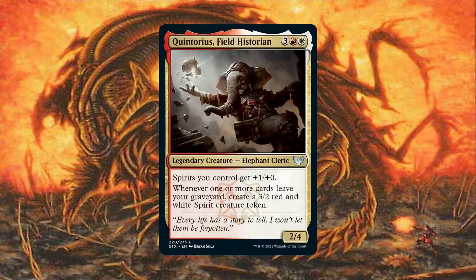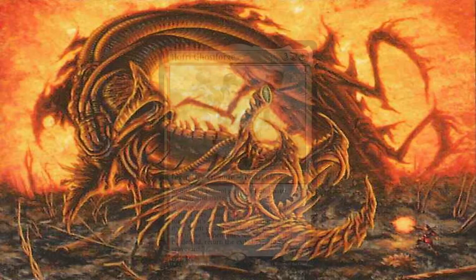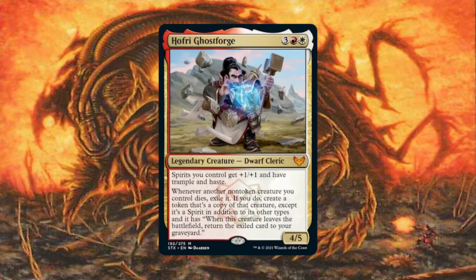With our trusty Pull from Eternity Sunforger engine, we can potentially pull this off very frequently if we have the mana — which we should, since we can also copy mana rocks. Quintorius Field Historian synergizes further with our beatdown strategy since he creates a 3/2 spirit token whenever a card leaves our graveyard — a token that's actually 4/2 since he pumps our spirits by +1/+0. What's great about Quintorius is that we can recover cards from our graveyard which triggers him, not just by exiling, so he'll trigger off of Mistveil Plains as well. And in order to further the value, Anointed Procession is going to double all the tokens we're creating. It should be no surprise that this is pretty much an auto-include here.